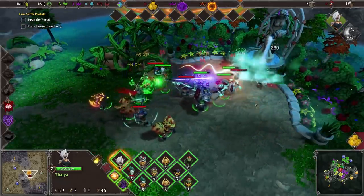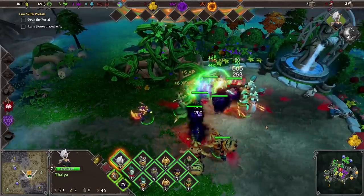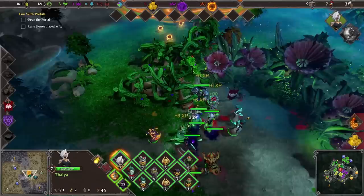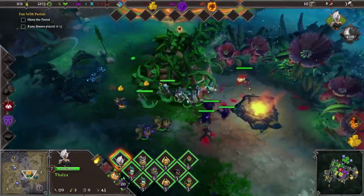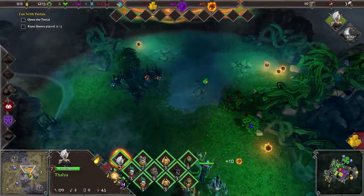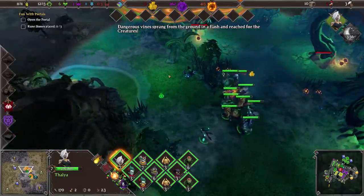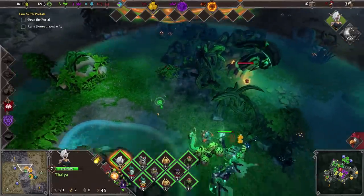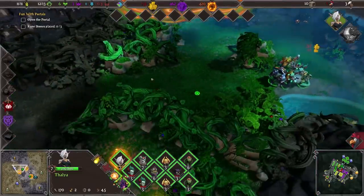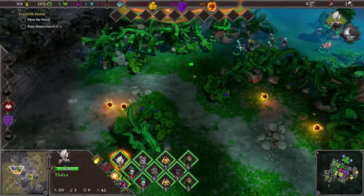We do need to still play it tactically. These fighters are not going to last in this particular force for very long. Let's let the rest of them roam around and see if we can't push a little bit further in. If we're lucky we're not going to have a bunch of vines jump up in the way. Maybe we should actually push on towards one of the portals — I think taking out one of the towns is probably going to be in our best interest.